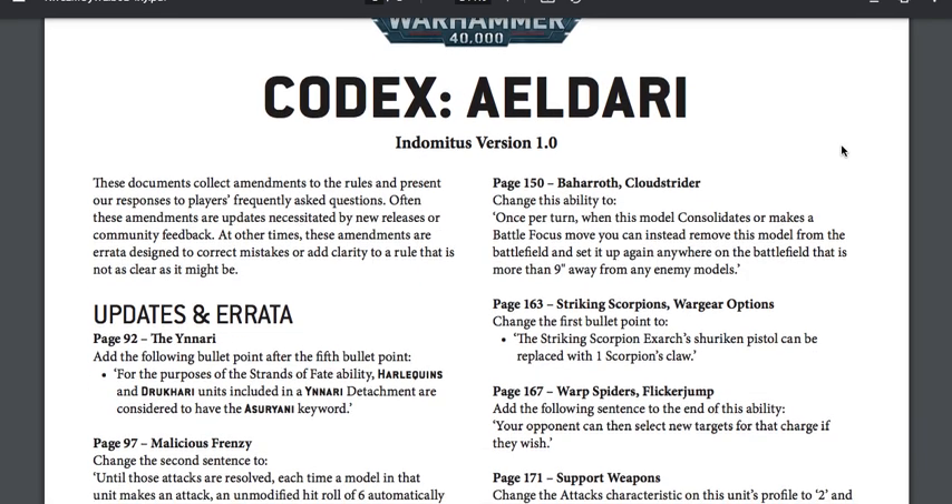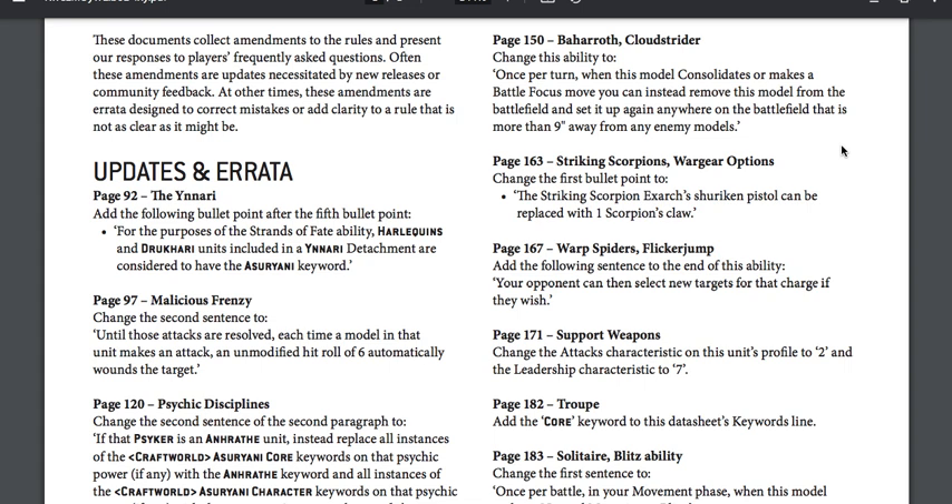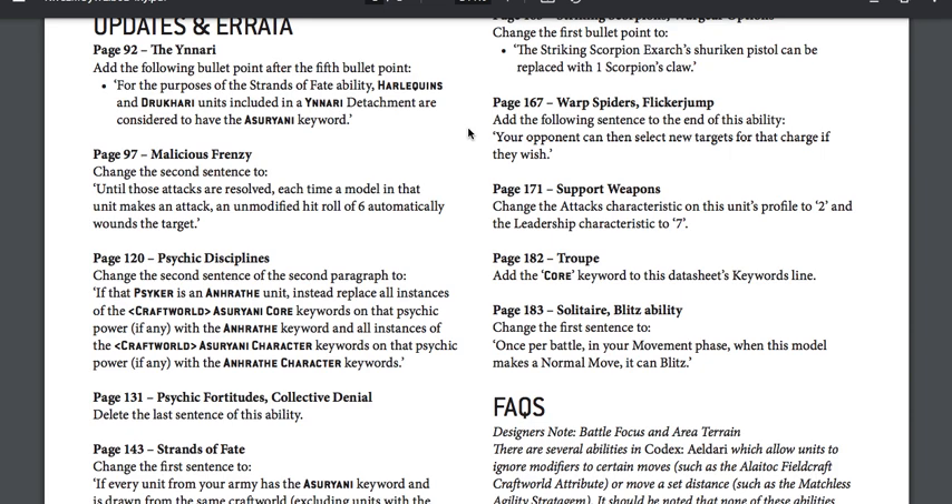Here we have the Codex Eldari Indomitus version one, dated April 13. These documents collect amendments to the rules and present responses to frequently asked questions. Often these amendments are updates necessitated by new releases or community feedback; other times the amendments are errata designed to correct mistakes or add clarity to a rule. Updates and errata: page 92, the Ynnari — add the following bullet points after the fifth bullet point.